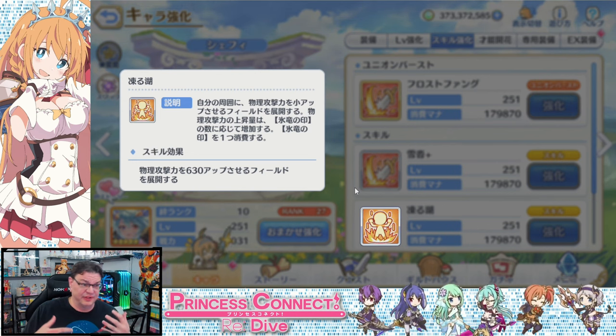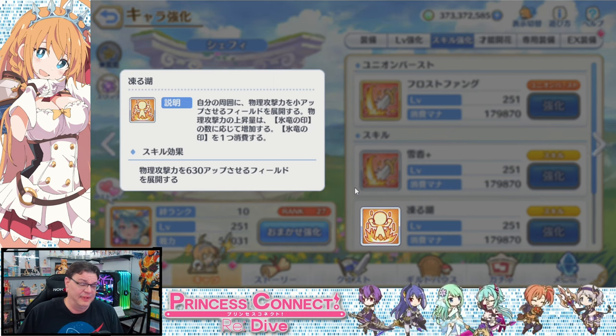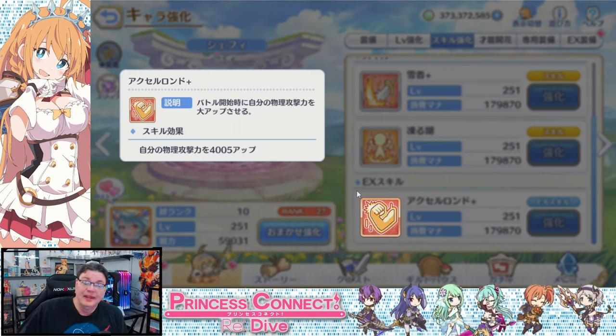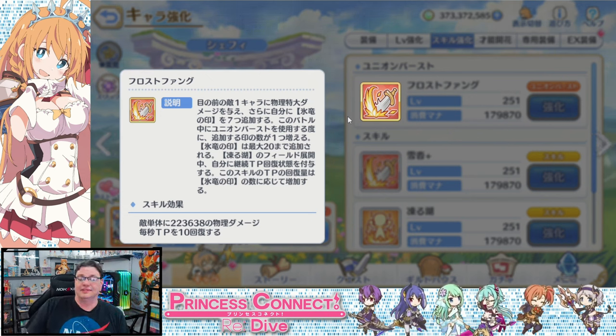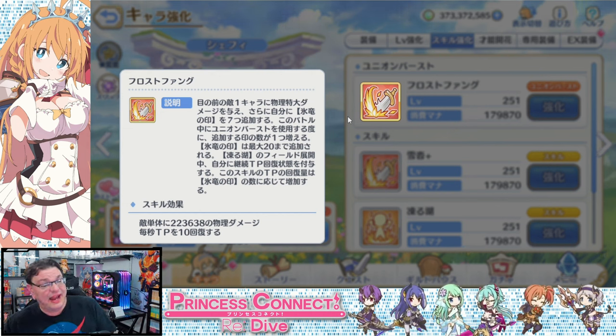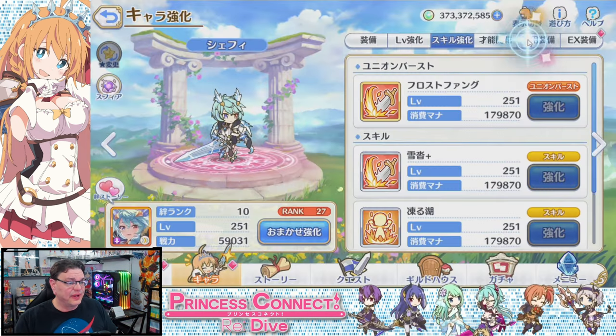I think about logic too much — there's anime logic and there's actual logic. EX skill: it's a single target physical damage attack on the front enemy. It adds five ice dragon marks, and each union burst after adds an additional mark up to 10. So basically you're adding marks. When she came out, she was fairly lackluster, so it was just like, whatever. Let's go ahead and look at the unique equipment.